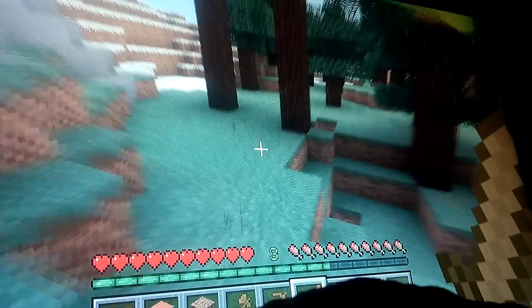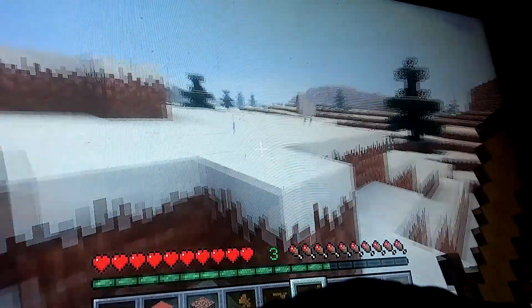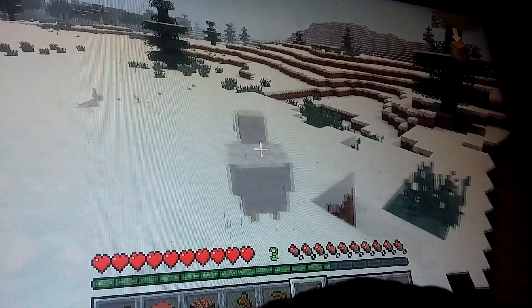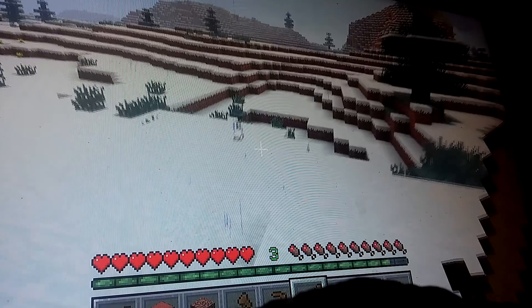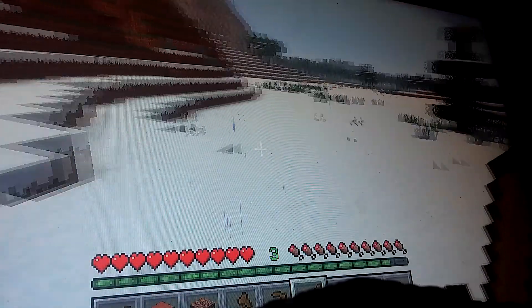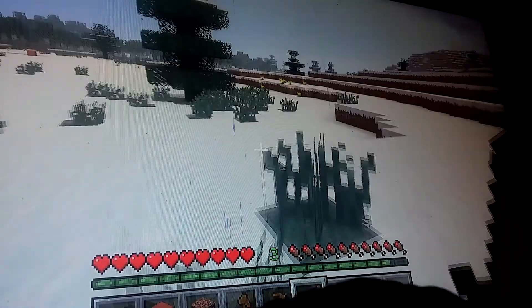All I wanna do is explore. That's where we spawned, so at least when we die, we'll just die over here. That's good, we're not losing any hunger. There's pumpkins. Don't need rabbits. We are pretty good on food right now.